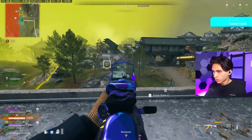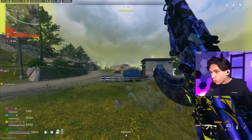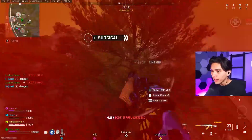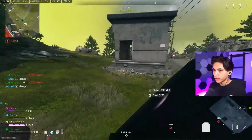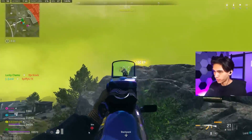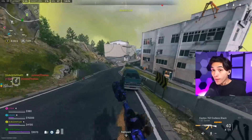A gun like the Kastov 762 has a little bit more recoil than the other weapons, but the tips I give you to control that recoil really help, because these are usually the hardest-hitting weapons up close too. This is where centering is going to come into play — it's harder but I'm going to get those kills a lot easier. I'll explain exactly how before we win this game.